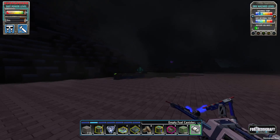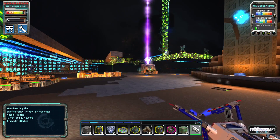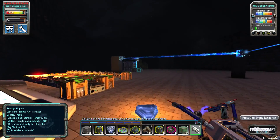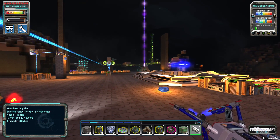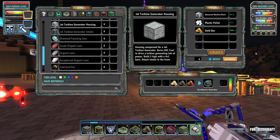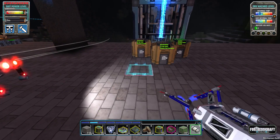Let's grab some more iron pipes - there we go, 90 iron pipes! Let's craft some more canisters and take it to the next level. We need four plastic pellets per block - actually, one pellet each. So we just need 27 plus 9, which is 36 pellets. Let's get ourselves 36 pellets. That's going to take a bit - I'll fast forward through this part and see you guys in just a sec.